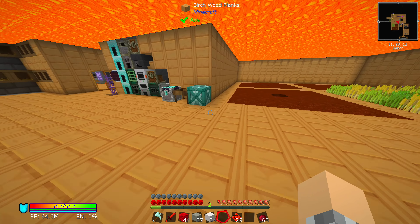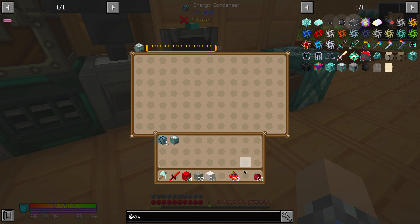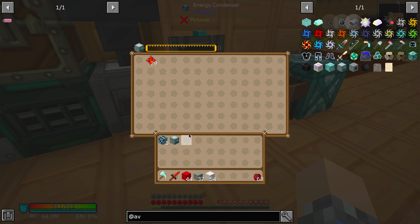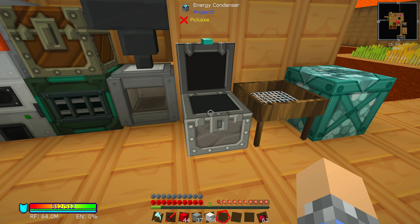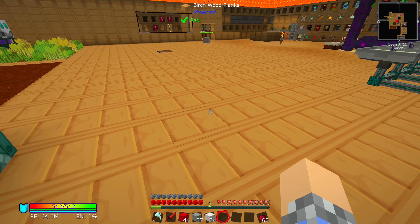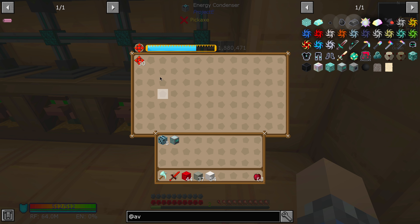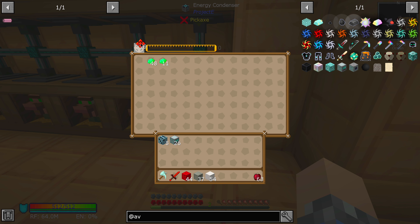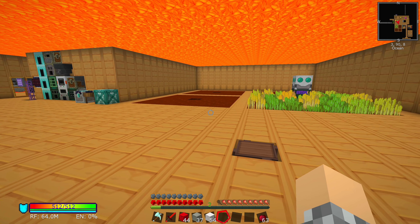We almost have a full stack of awakened cores. We'll throw those inside of here. And absolutely nothing's happening. Why is nothing happening? What is going on here? Well, why would it have an EMC value if we couldn't make more of them? Is this a bug? This might be a bug. Let's clear that out. Oh, there we go. I don't know what I did differently just then. I was right clicking instead of left clicking, which is what you're supposed to do. So there you go — now we all know.